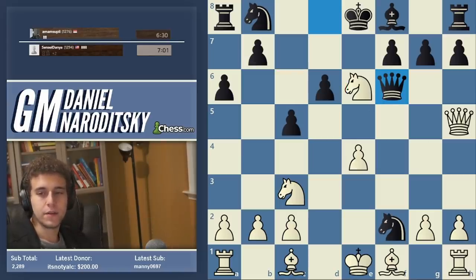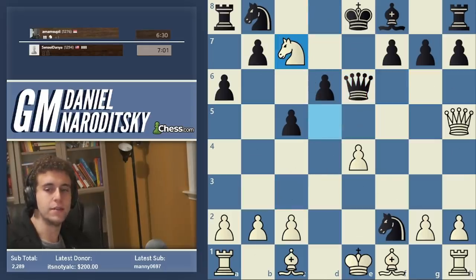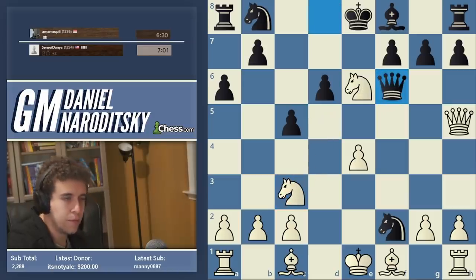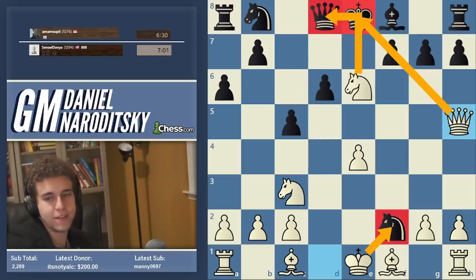Knight d5 — boom. If queen e6, knight c7 wins the queen. Multiple ways to win in this position. Queen h5 ends the game anyway.